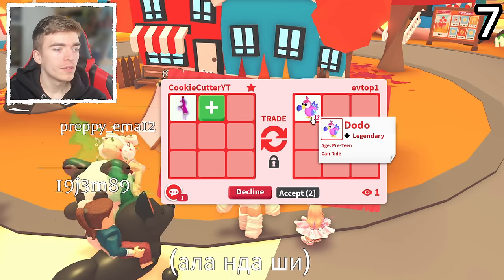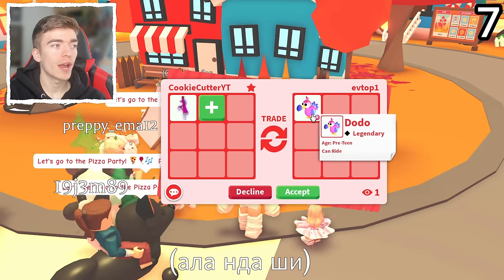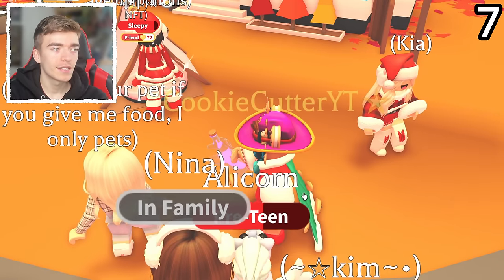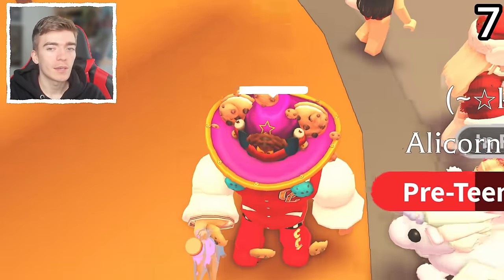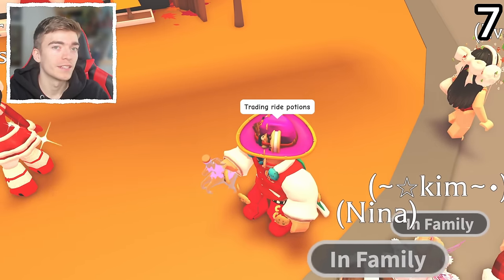A Ride Dodo — no way, are they insane? That is like a really rare old pet. They are not giving me that for a Ride Potion... I'm going to hit accept. They declined me. What is the point of trading and then instantly declining? Why did you bother putting that in the trade? Honestly, it's just so frustrating.